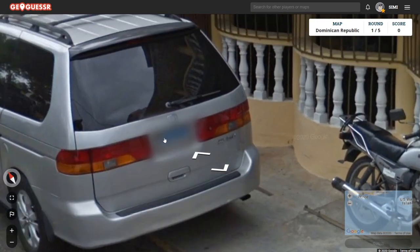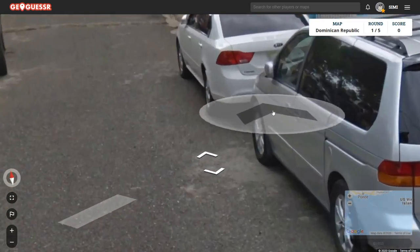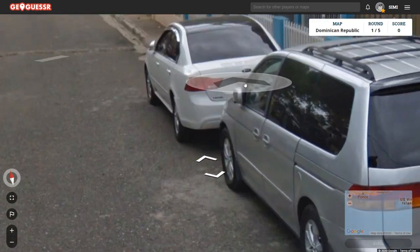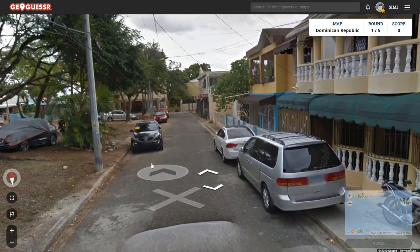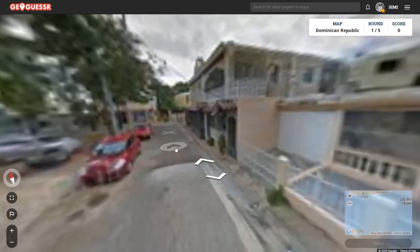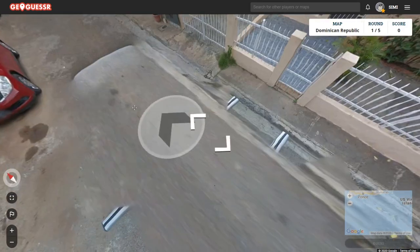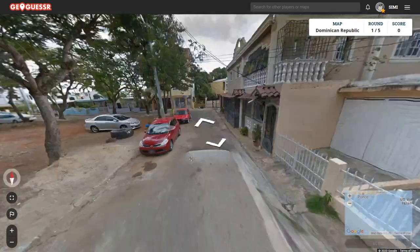Here you can see the blue plate, and this guy has a yellow plate. Again, none of these guys have front plates. Basically, the two biggest factors in recognizing this country should be the bars and the absence of front plates.